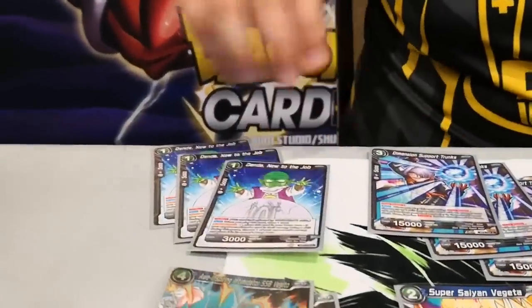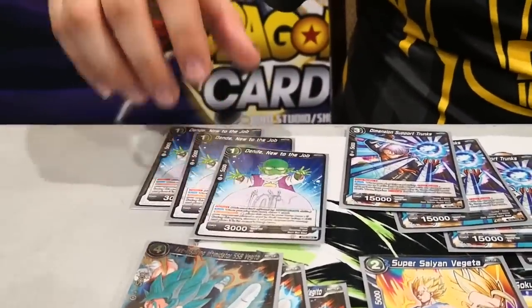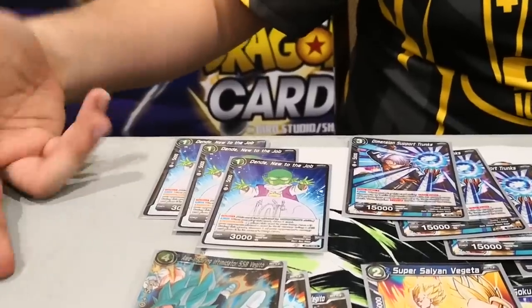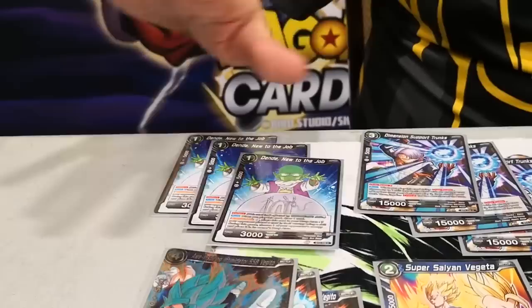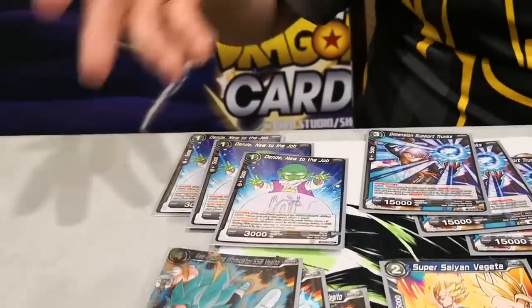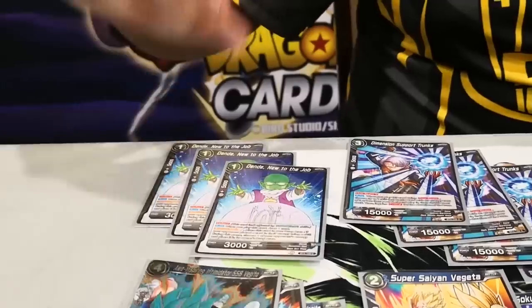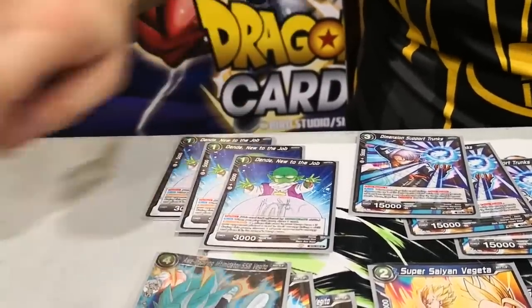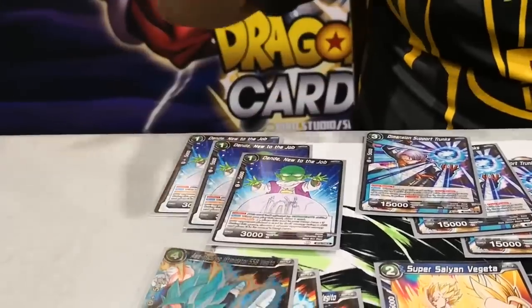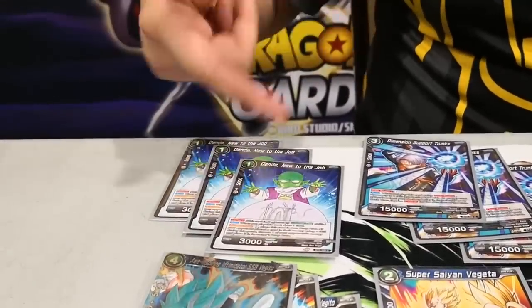Alright, let's check out the spicy deck profile. Starting with one-drop Dende. The reason I'm playing Dende in the main is because I don't want to lose against Shenron or any kind of deck that ramps. I never got anyone to eat the energy but it keeps it unchecked — they're not gonna keep up if I'm playing Dende. And it's always a 5k combo draw card, so it's basically a 10k combo at that point. Really good, I wouldn't change it.